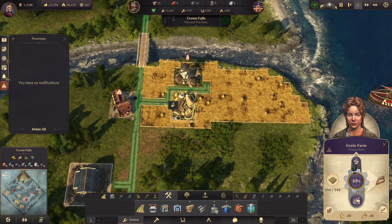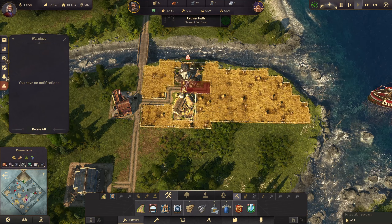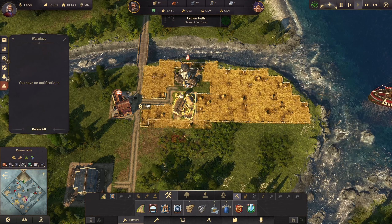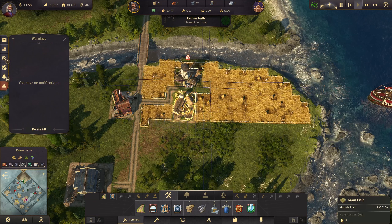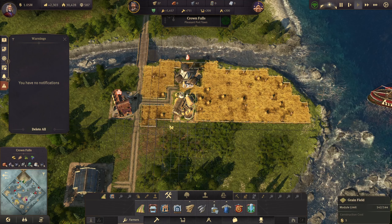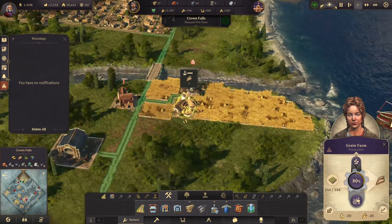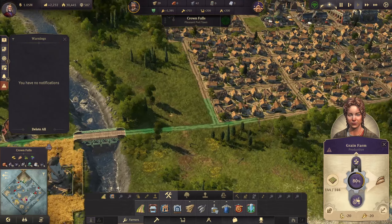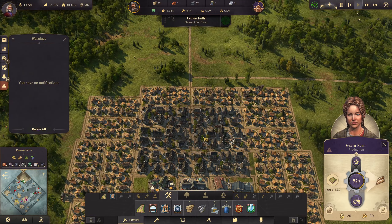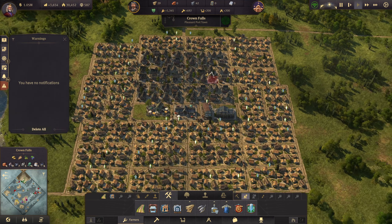We could probably take away some of that road, take away a little bit of this field, and then just fill that little gap in. That looks better — we need three more pieces and that'll go there. I don't mind taking a bit of time doing stuff like this, and the reason is we're waiting for wood. We still have a lot of farmers so we can upgrade a bunch more of these houses.